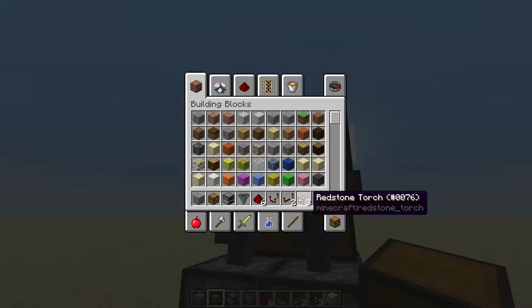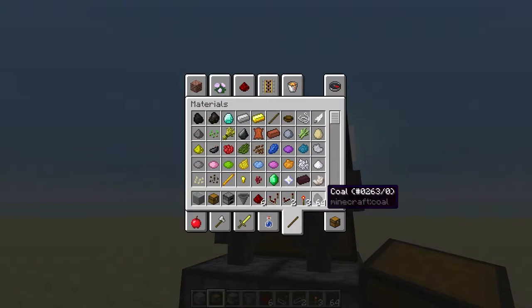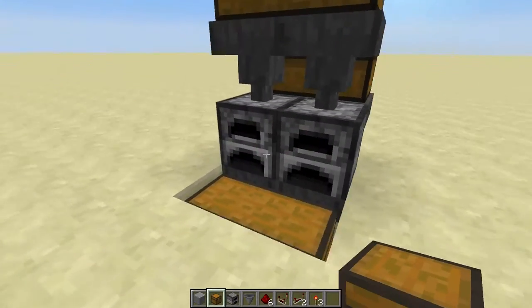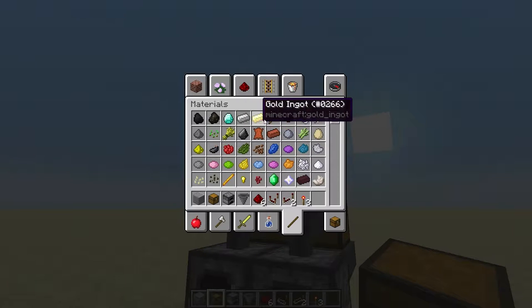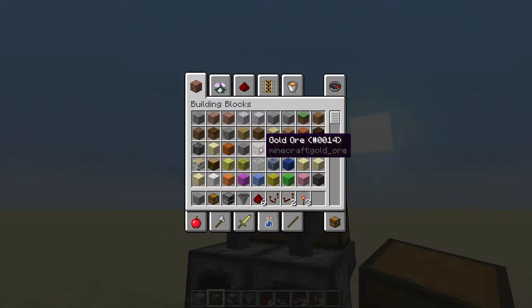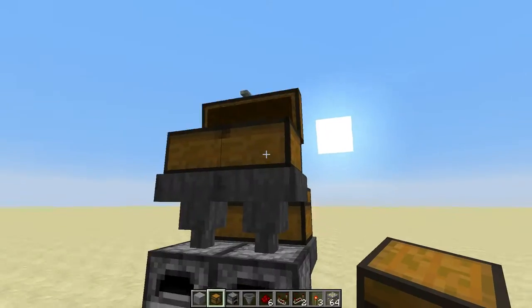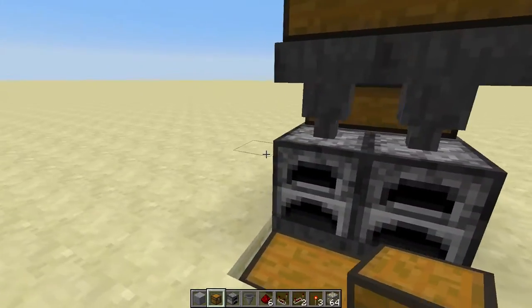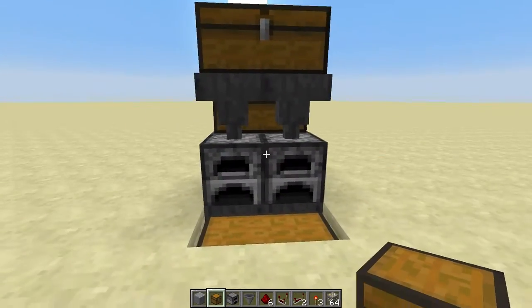Now what this does — just grab a quick example here, go to materials, coal — is it evenly distributes coal across both furnaces, and items that you would want to smelt across both furnaces as well. This is a really cool feature. I figured this one out on my own, but I have seen other people use it, and it's a really awesome way to build a smelter.